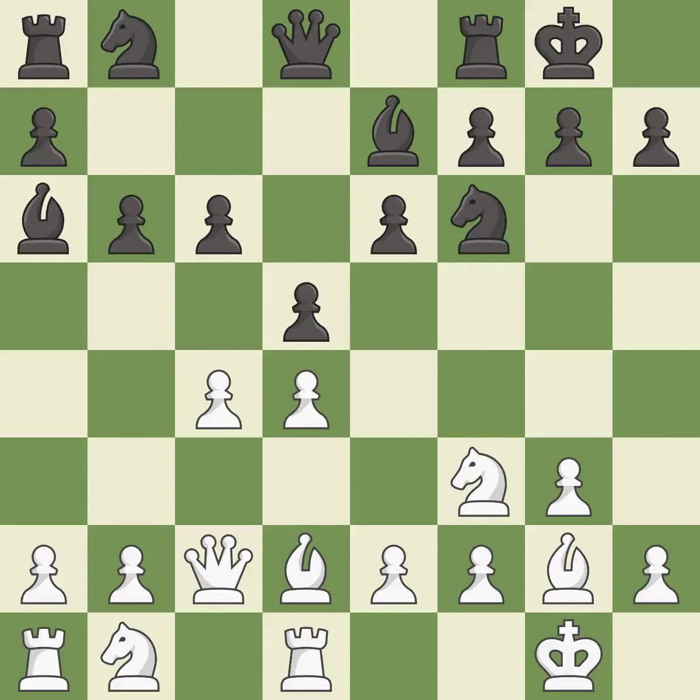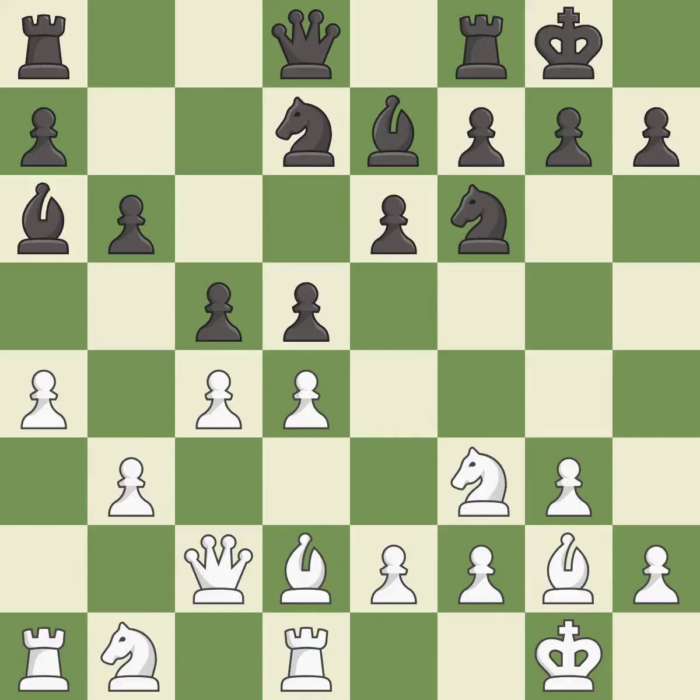This develops a bishop off its starting square, getting it into the action. This protects an under-defended pawn that is under attack. This develops a knight off its starting square, getting it into the action. This strikes at the center, countering the opponent's ability to grab space. It is the last book move. This connects the rooks, which helps them coordinate together in the future. It is excellent.